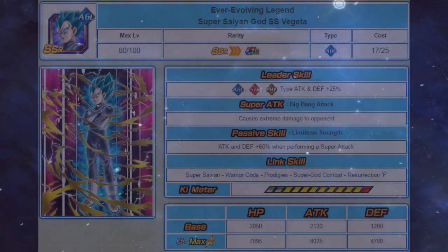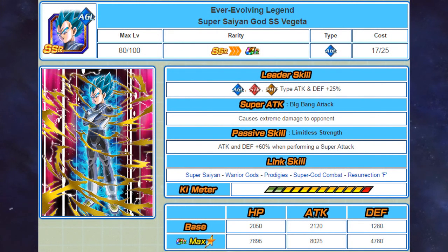Moving on to the agility Super Saiyan Blue Vegeta, his leader skill gives a 25% attack and defensive boost to agility, STR, and physical types. He causes extreme damage and gets a 60% attack and defensive boost when performing a super attack. His link skills include Super Saiyan, Warrior Gods, Prodigies, Super God Combat, and Resurrection F. Notably, he is missing the Prepare for Battle link and doesn't have a supreme damage modifier.